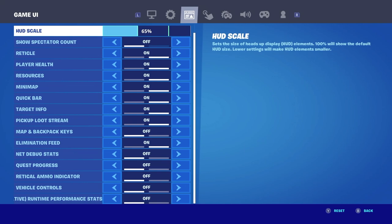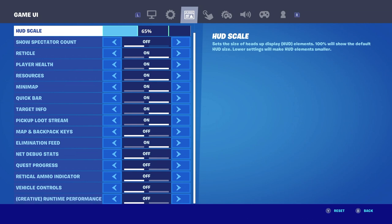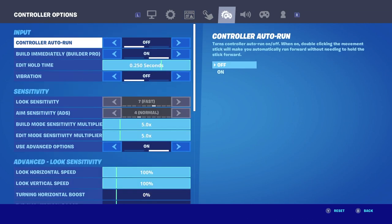When you build, make sure you have 'build immediately' on — some people have it turned off for random reasons or just don't notice it's off. This is for builder pro of course. If you're still using combat pro, just switch.